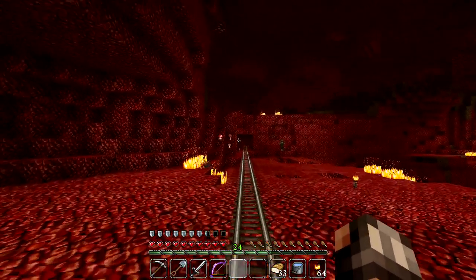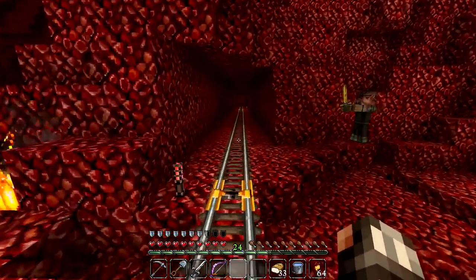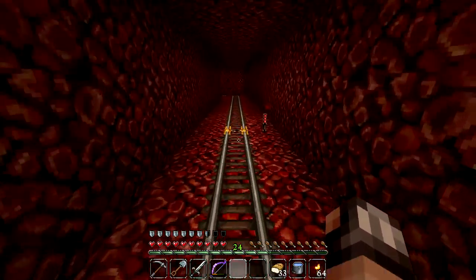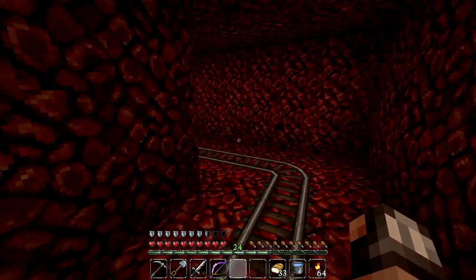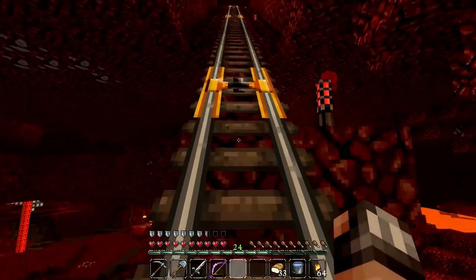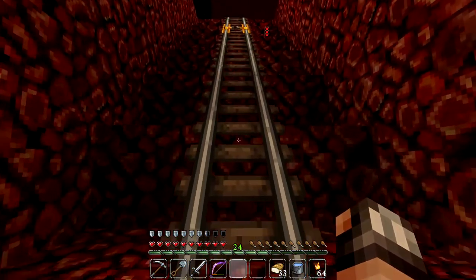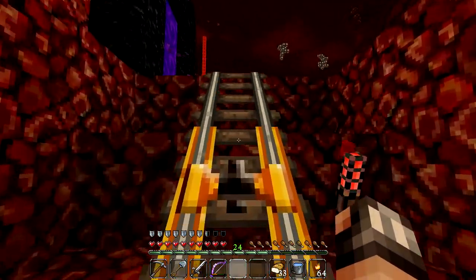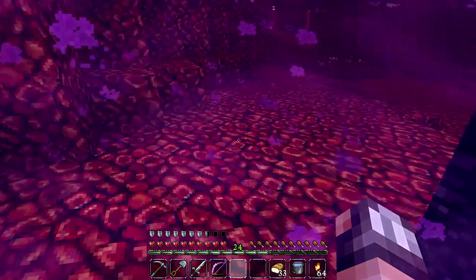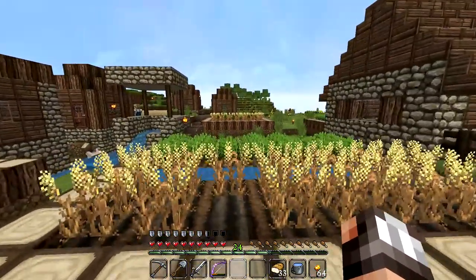I'm probably going to start using andesite in the nether district of Mole City. I think that really dark looking color of andesite in this texture pack is going to be absolutely perfect for the nether district — it's probably going to make up most of the floors, and the gardens will be made out of andesite and gravel and all of those dark looking materials. We haven't really had a chance to use diorite or granite yet either, so the sooner we start stockpiling that, the sooner we can start thinking about how we're going to use them.